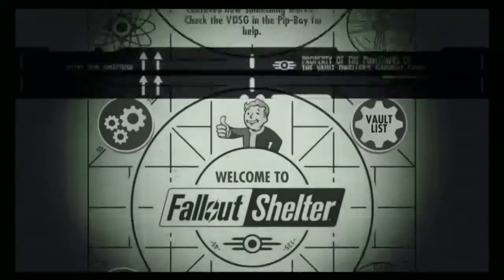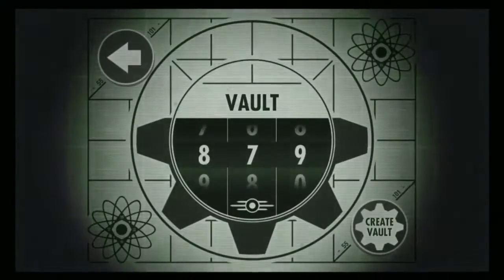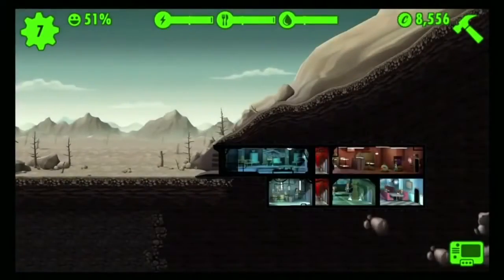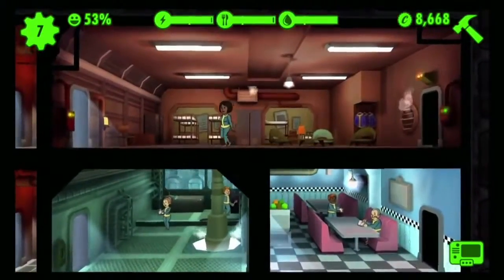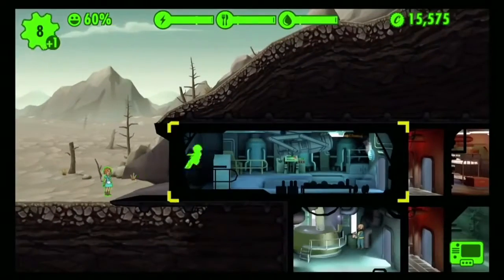It is called Fallout Shelter. And in it, you get to make your own vault. You are the overseer controlling everything. You control the people in the vault. It's your job to keep them productive and happy.